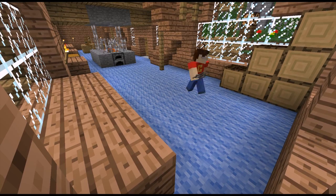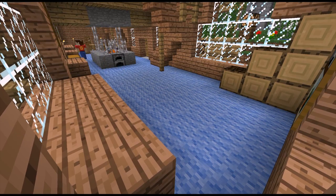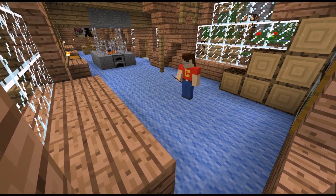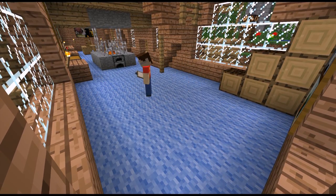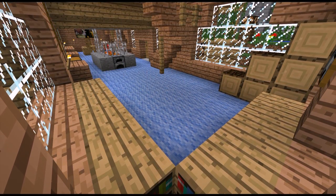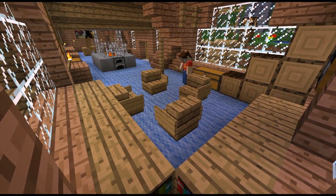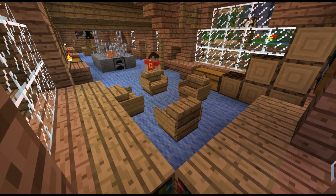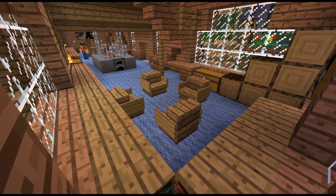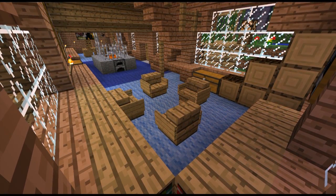We're going to switch sides and I'm going to make a small lounge. I put some wood on the right there so that they could have a place to restoke the fire. And of course, you gotta have chairs to sit in while you're lounging about. And I'm going to add a visual separator in the carpet there.